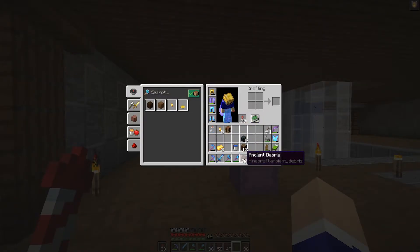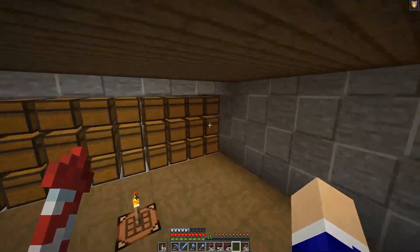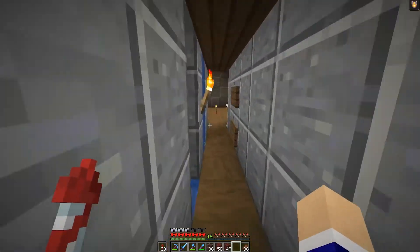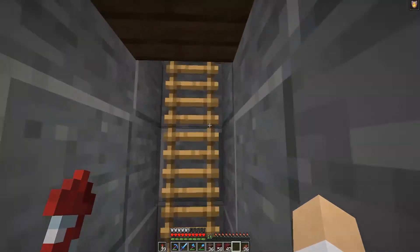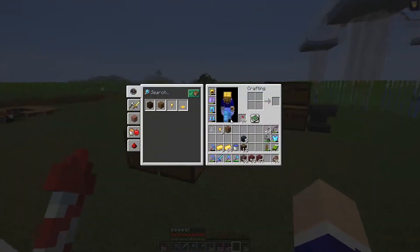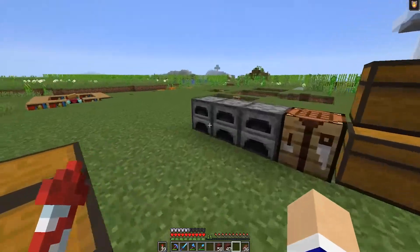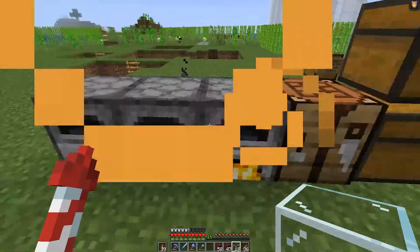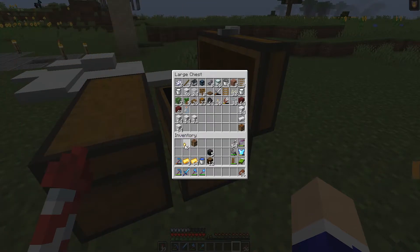We got the 36 ancient debris we needed, so now we can actually craft some netherite. We grab some gold and now we need to smelt all of this ancient debris into netherite scrap. We split it into three furnaces, 12 pieces each, add some fuel, and there we have it.